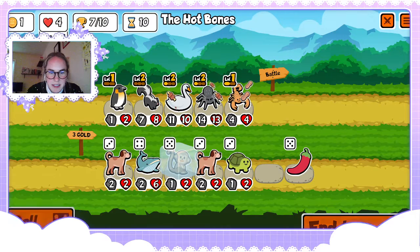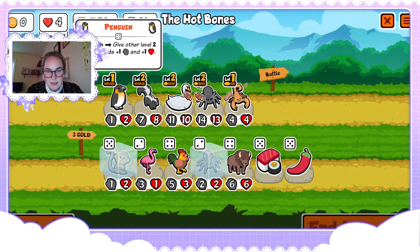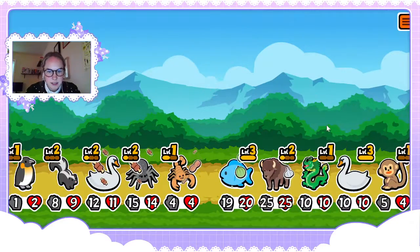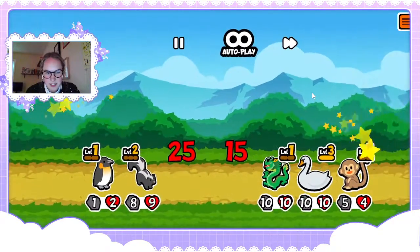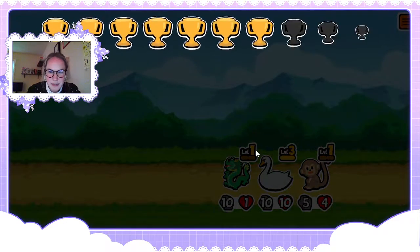I might think about a monkey. We're not on lethal yet thank god. Oh no — melon armor. This is why we need the one-up. Oh god, we don't stand a chance. Oh my god, level three swan.